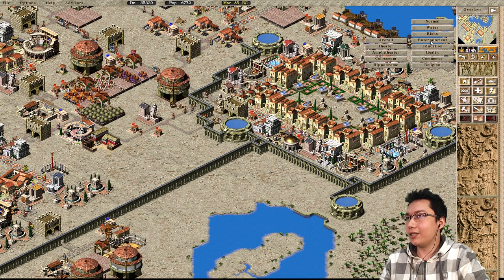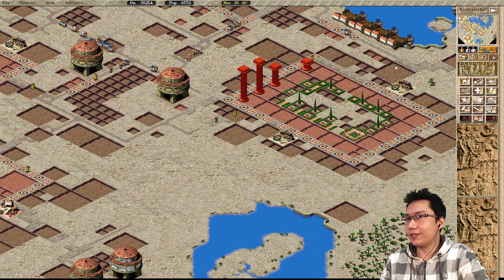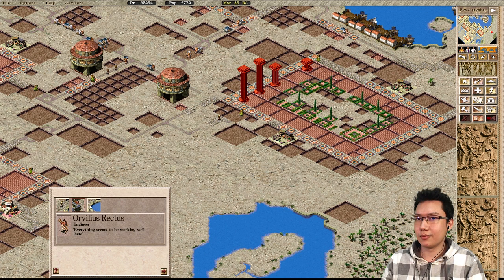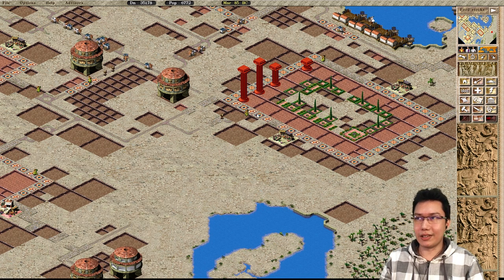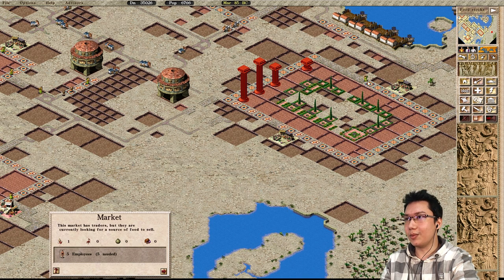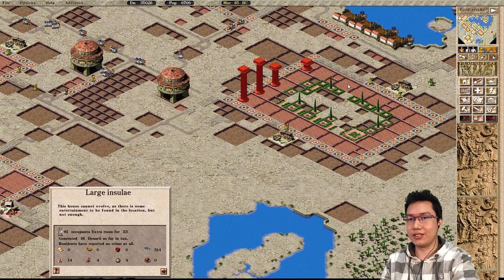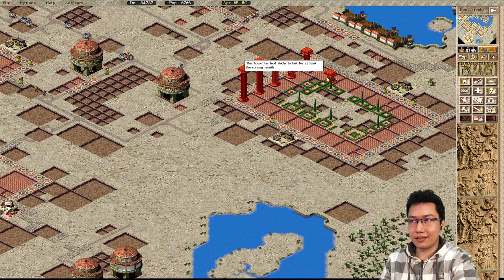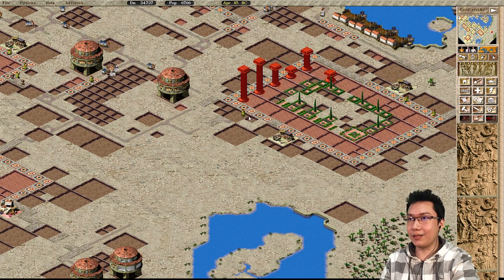If we go to the commerce and food stocks, we can watch this market lady — what is she coming back with? She's coming back with wheat, just a bit of wheat. The wheat is almost immediately spent out because it's gone to one of these houses. She walked far, far away to get wheat — 100 wheat, that's it.